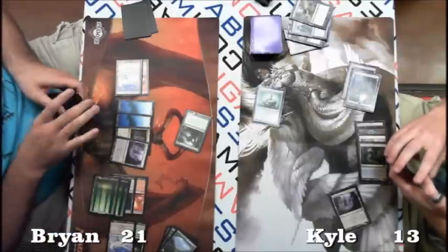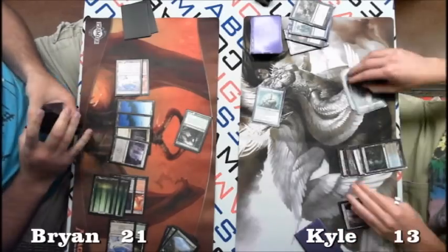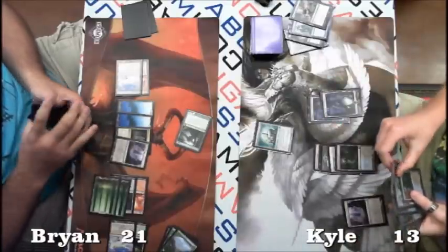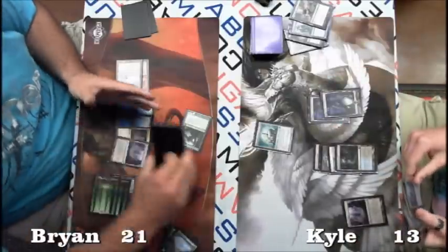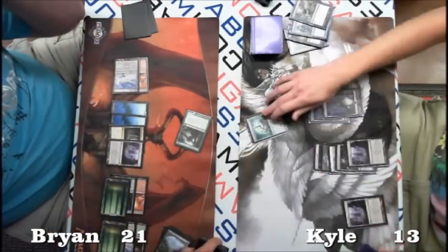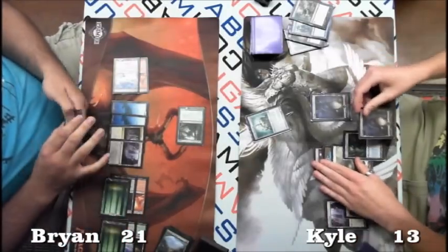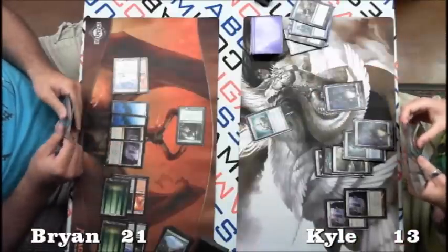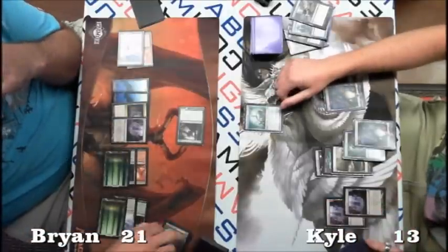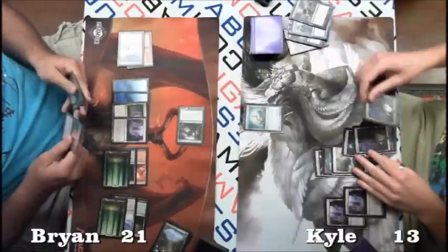Looks like another Rampant Growth — he's trying to find all the lands in his deck, on his way to killing with Bonfire. I think Brian had another Image in his hand but is holding back for some reason. It's kind of weird because it's not really good after a wrath effect. He might have a reason, I just can't think of one.